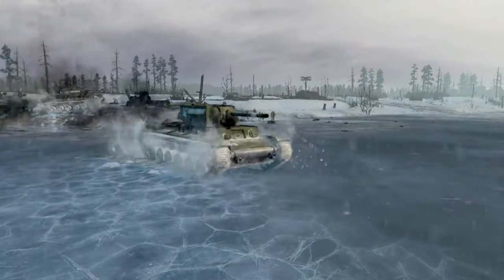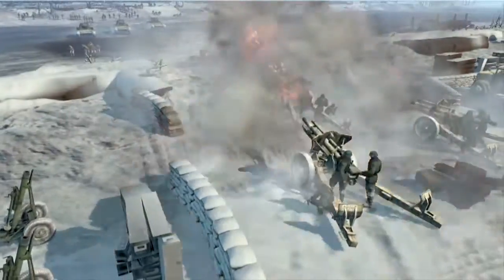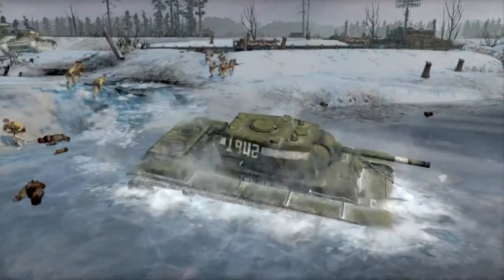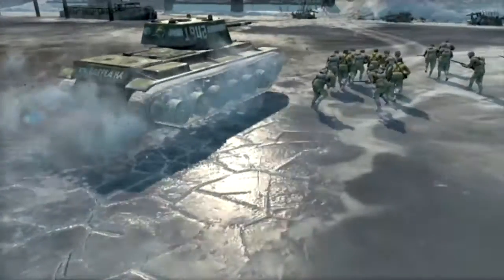If you bring your vehicles onto the ice and somebody bombs the ice around your tank, your tank's going to sink. And it looks great — the ice cracks around it, you hear it crumble, the tank falls in. If there are any units standing nearby, they fall in the water and try to swim for their lives, but they're doomed — it's too cold.